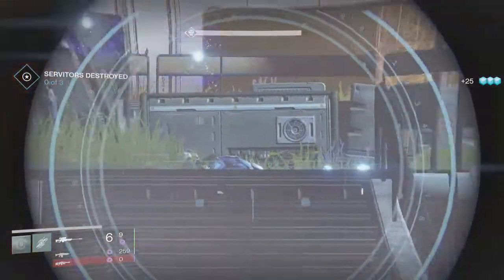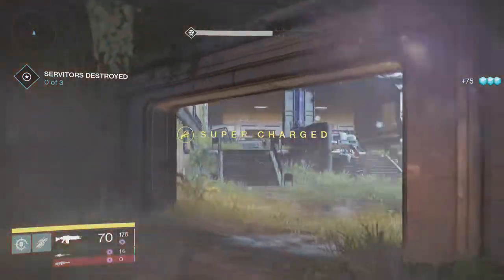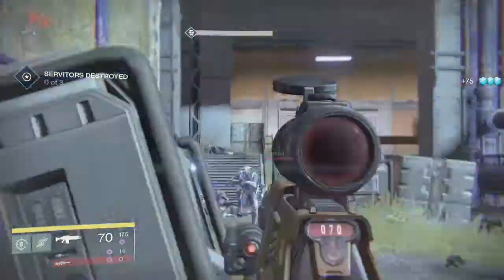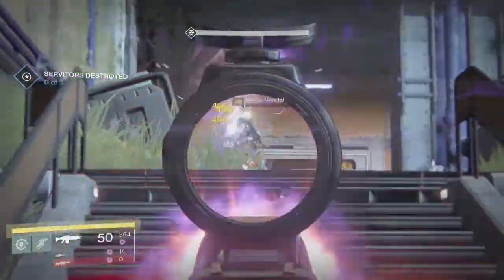Juggler is when, if you get a kill with your primary, it won't drop you primary ammo — it'll only drop secondary or heavy ammo. And if you're using the Hunter and you get your super — the Golden Gun — use it on the shanks. It's kind of worthless on the other enemies.